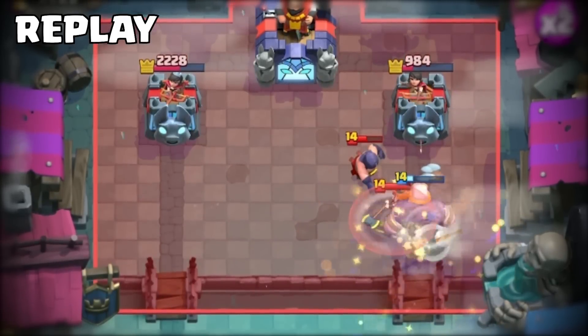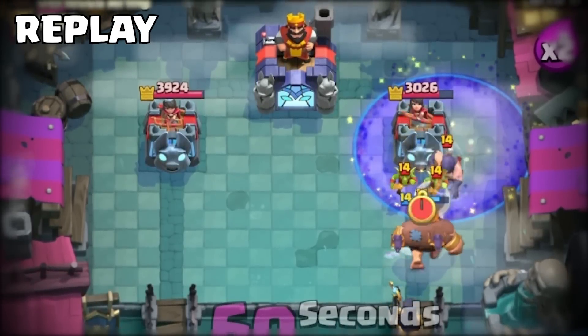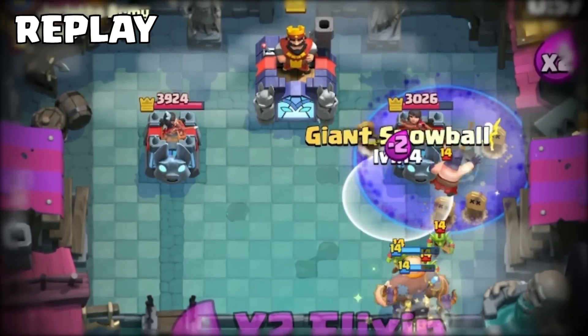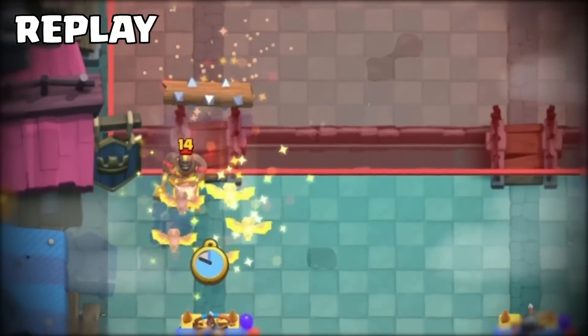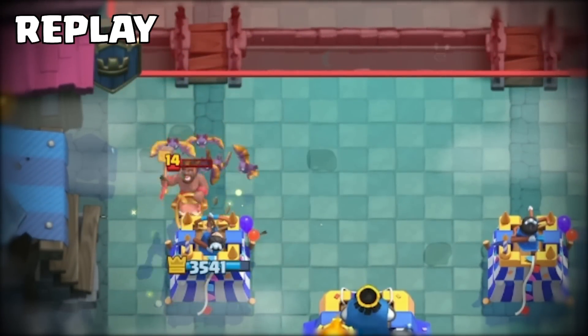We completely out-damaged him because he had a Tornado to pull back the Giant, and if you use Tornado to pull back the Giant so then your tower could target my Graveyard Skeletons, you have no Tornado to finish off my bats. So every time he went for the Hog Rider, the Hog Rider only got like one hit on my tower because the bats can clean it up. In my Giant Graveyard pushes, we're going to get way more damage than that one Hog Rider hit could ever hope to accomplish.